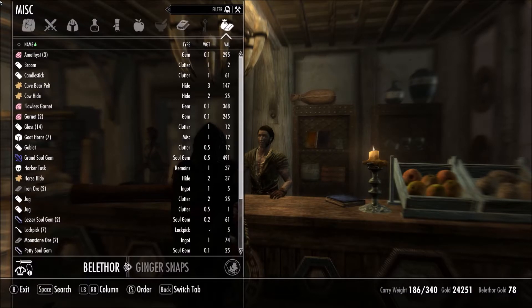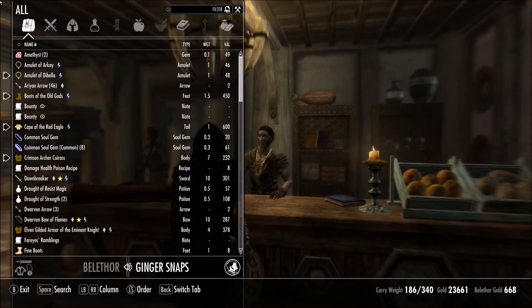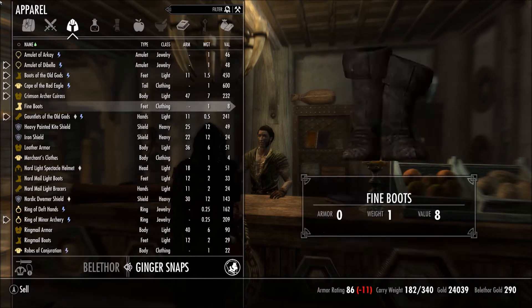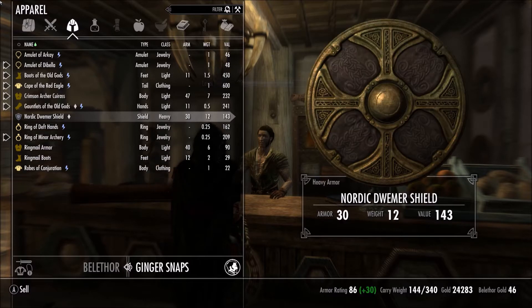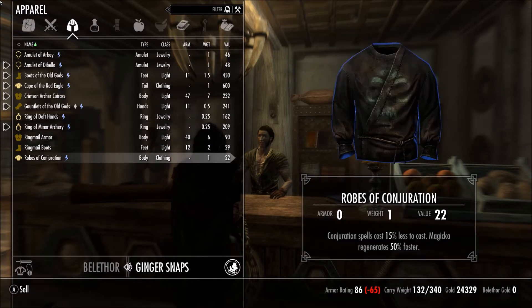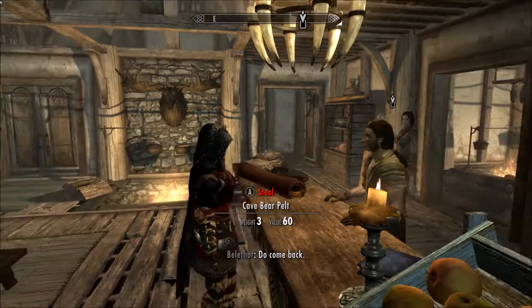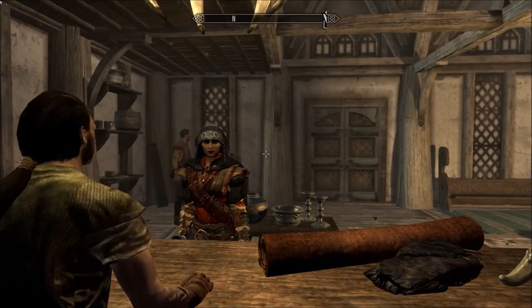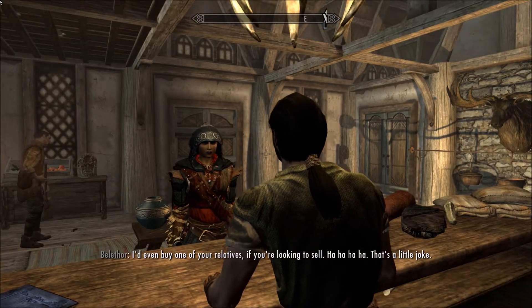I'm going to buy one of these, I just need to get rid of some of this stuff. Fine boots, merchant clothes, North Spectacle Helmet — goodbye. I gotta go to the other side. I'm going to stop recording here and I'll be back.